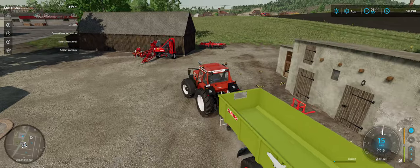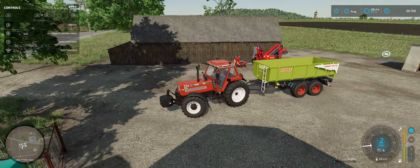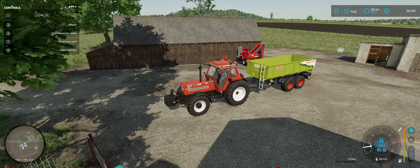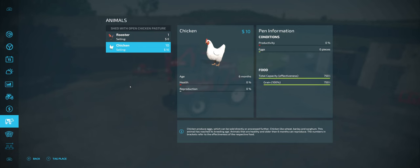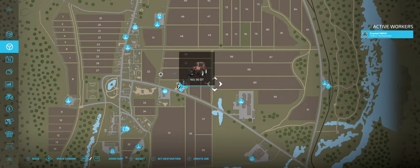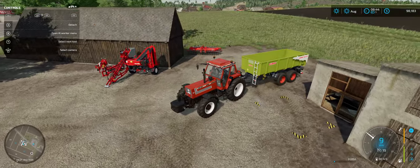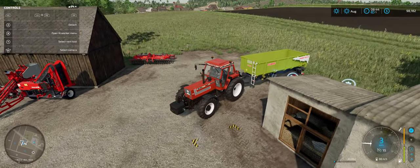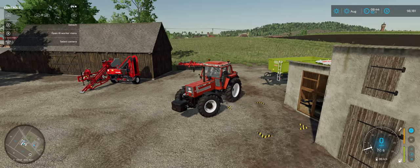I did canola because I wanted to hurry up and show you guys how to do it. But that's something you need to consider — we have chickens, so we need to grow wheat so they can eat wheat, barley, or sorghum. Once again, I might just keep the wheat and feed the chickens with that all year.